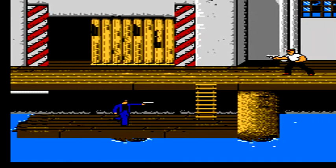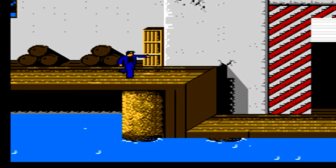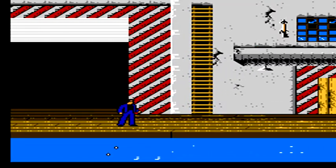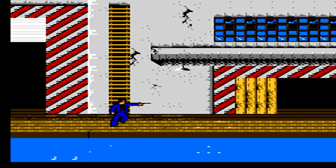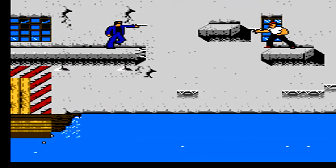Point your gun down and shoot the barrel — it will explode killing that guy. If you try to shimmy across that platform without destroying that barrel and taking out that guy first, he'll shoot you right away as soon as you land and you'll end up falling into the water. Most of the guys through this stage are very easy to take out; the few that shoot barrels at you either bounce or come straight at you and are pretty easy to dodge, unless two of them are coming at you at the same time.